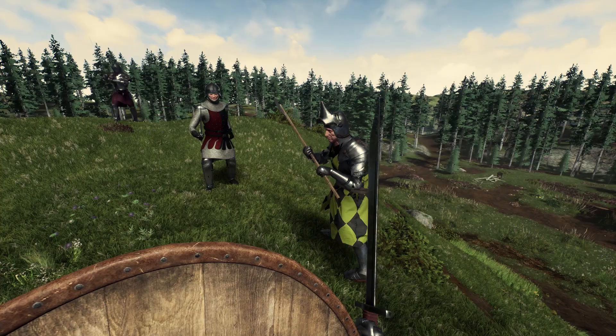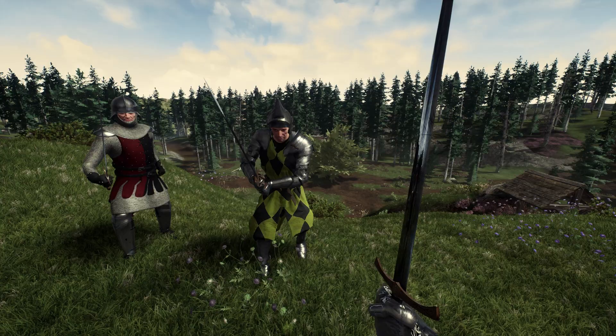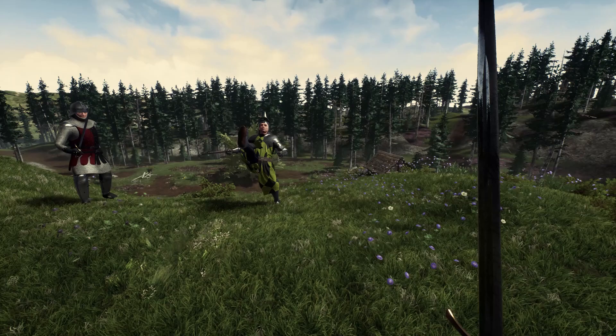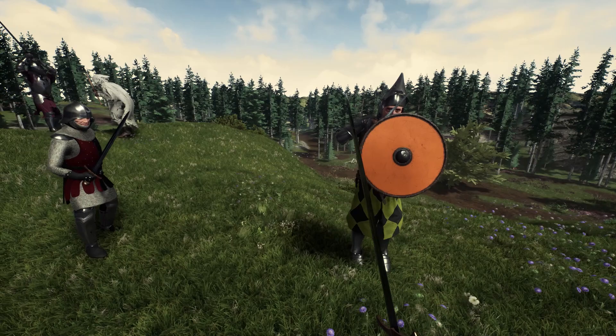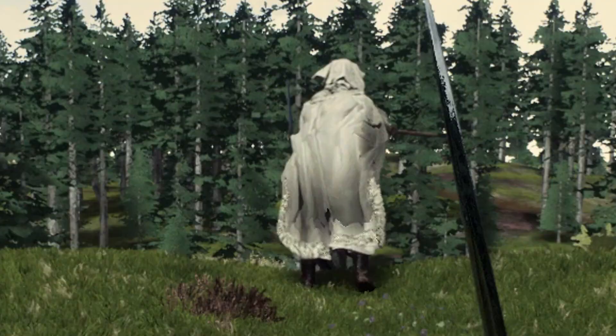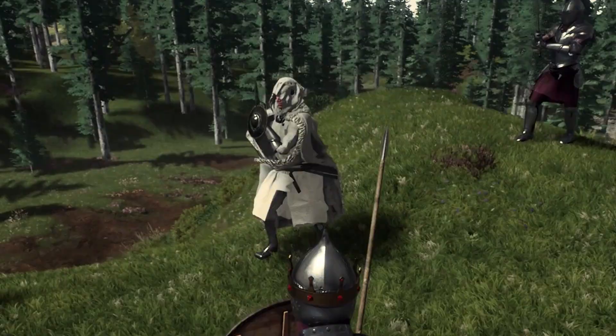Bastard weapons are another thing — your classic two-hander, then swap to one-hander by hitting Z. You can also kick now, which is something to punish someone that holds their block continuously. It stops people from over-relying on that holding system.